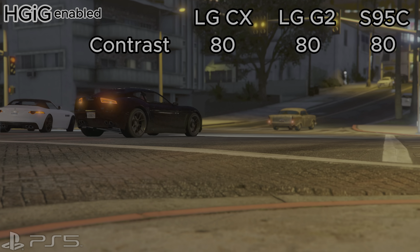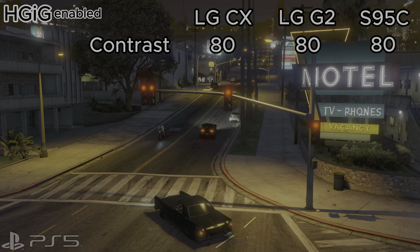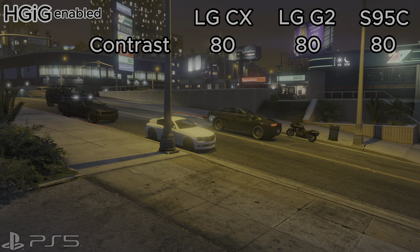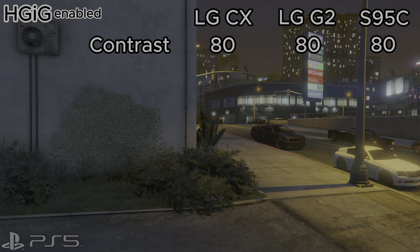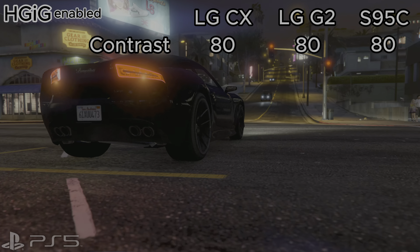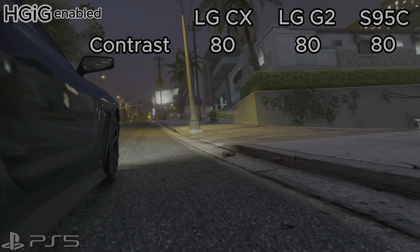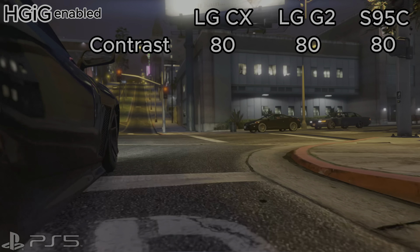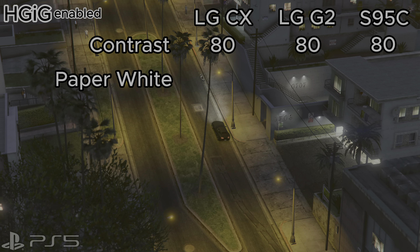For the contrast setting, my recommendation for the LG CX, G2, and S95C is to leave it at the default if you're playing in a normally lit room. If you play in a very bright room, you can increase toward 100, but keep in mind you'll get a slightly washed-out picture. In a very dark room you can decrease this value, but the more you decrease it the more fine shadow details you lose.